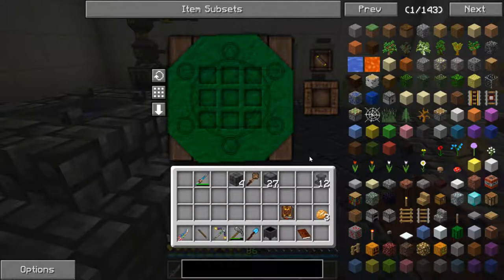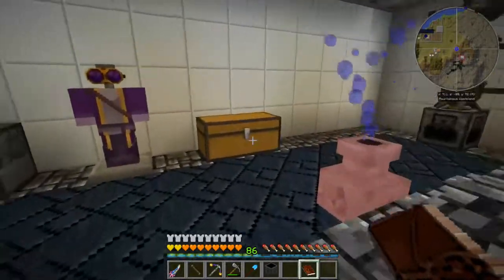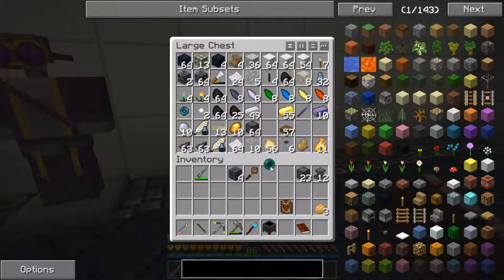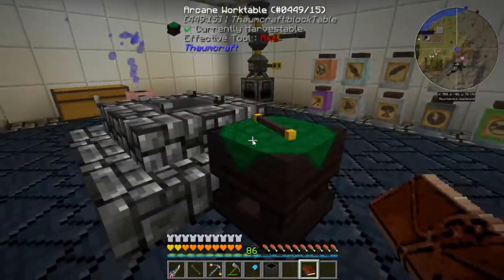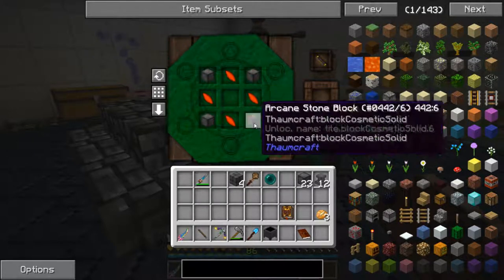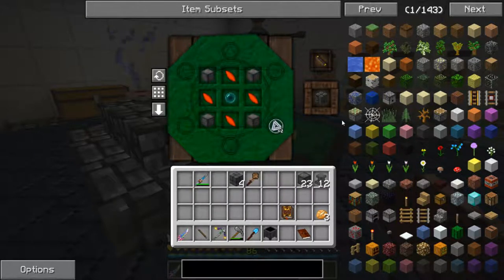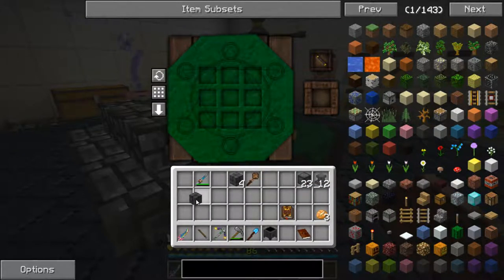That was the issue we had last time - we didn't have enough ordo in our wand to do this. So let's go ahead and grab the rest of this. I just need four shards of any kind - I'm going to grab these fire ones, ignis I believe they are. One, two, three, four, and our ender pearl, and that will give us our runic matrix.